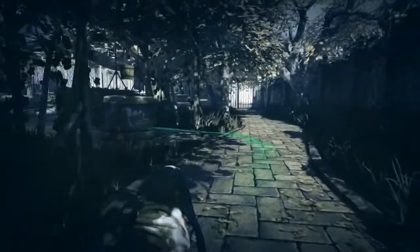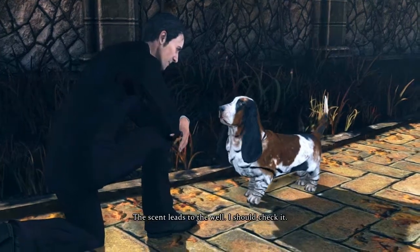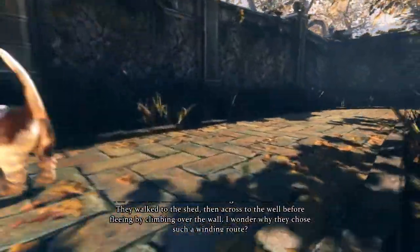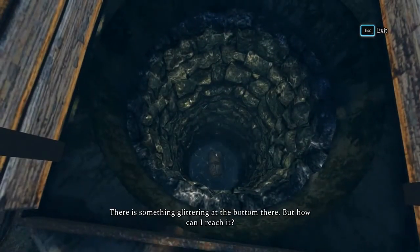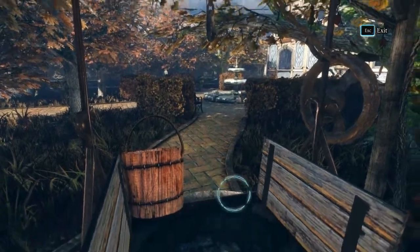So here we have the trail. Did I miss something like here in the well? The scent leads to the well - I should check it. Yes, you should. The criminals left the house through the French window, they walked to the shed, then across to the well before fleeing by climbing over the wall - probably to ditch some stuff. There's something glittering at the bottom but how can I reach it? With the bucket I need a hook.